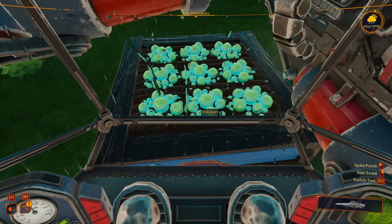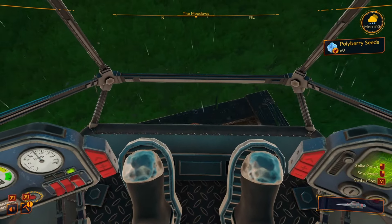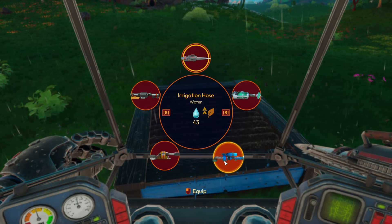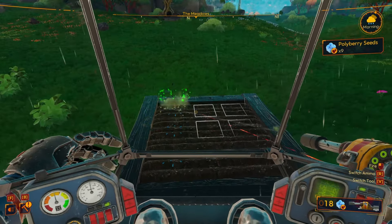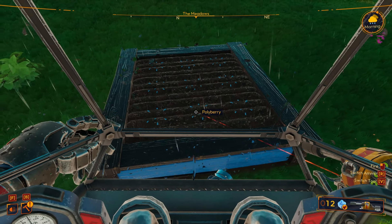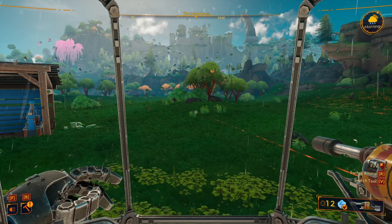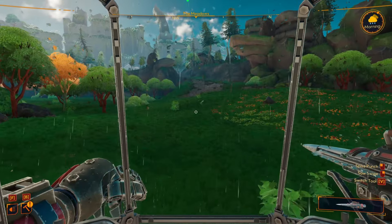Trying to harvest the crops — using the spike saw seems to just give seeds back instead of produce. That might have been a mistake. We replant the seeds and decide to wait another day. With no active missions, let's explore Pine Heights and check out what new materials appeared after restoring the region.